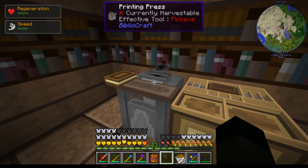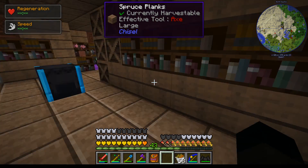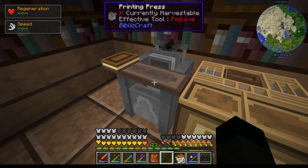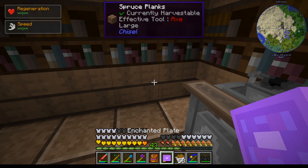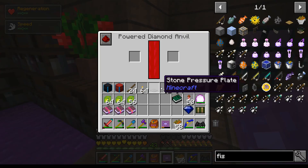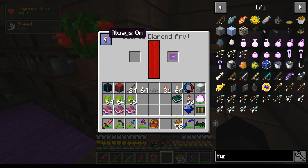This particular process is definitely OP. Comments have been made about Cyclic being very OP, and I would agree. However, this particular thing isn't Cyclic — that is Bibliocraft. Bibliocraft is allowing me to get around that with the Protection 5 plate, and that is a Cyclic-powered diamond anvil which will repair it. All the things we tried to repair in there didn't work.